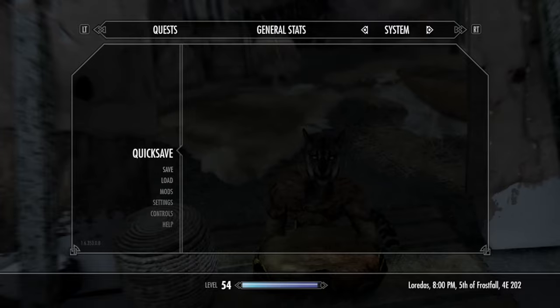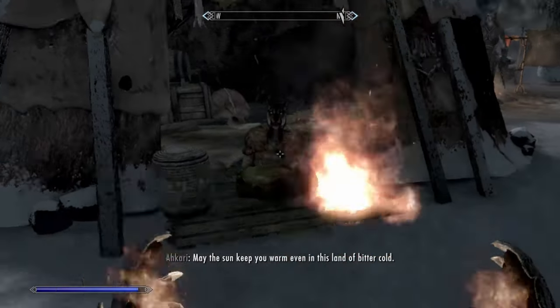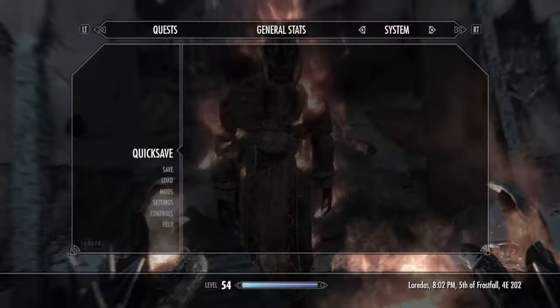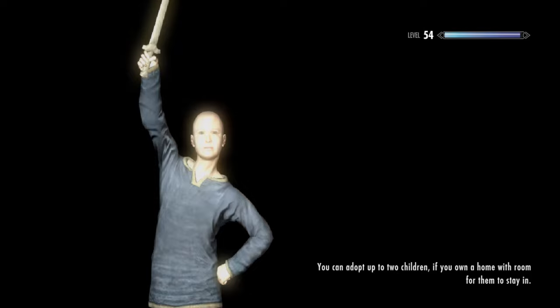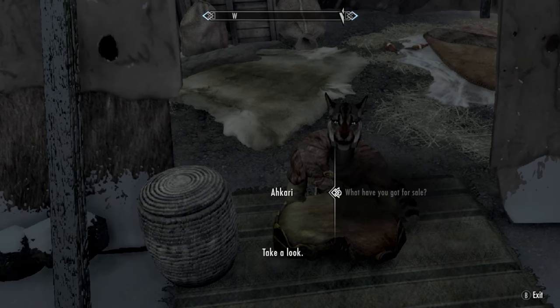So an easy way to get her to sell you that — quick save, damage her, then load. Once you reload it's going to reset what she's selling.